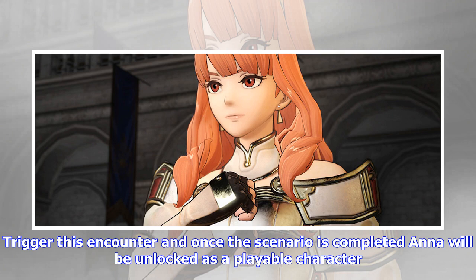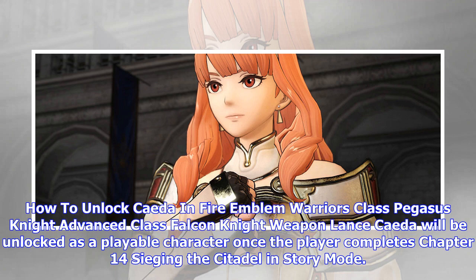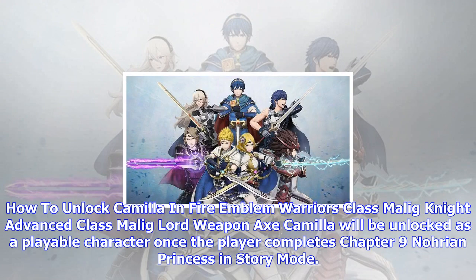How to unlock Celica in Fire Emblem Warriors — Class: Priestess, Advanced Class: Princess, Weapon: Sword. Celica will be unlocked as a playable character once the player completes the Together to the End map in history mode. How to unlock Crom in Fire Emblem Warriors — Class: Lord, Advanced Class: Great Lord, Weapon: Sword. Crom will be unlocked as a playable character once the player completes Chapter 2: Woodlands Encounter in story mode.